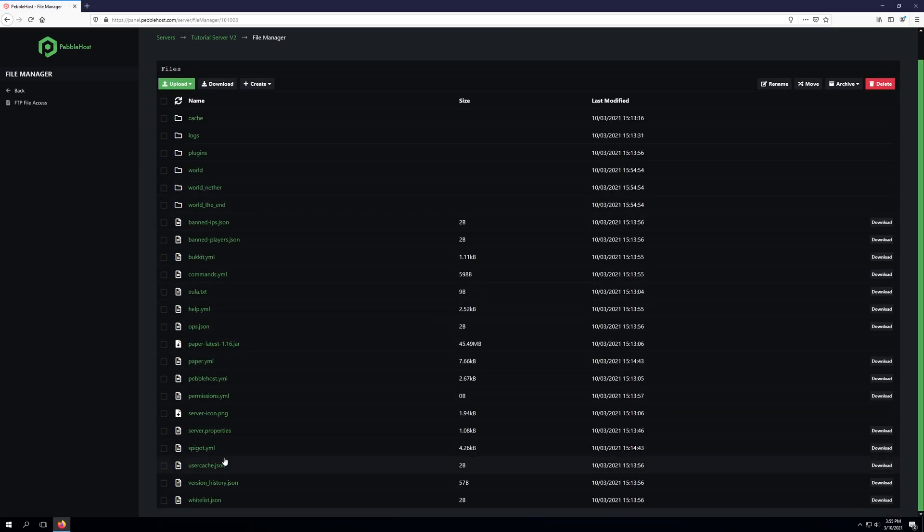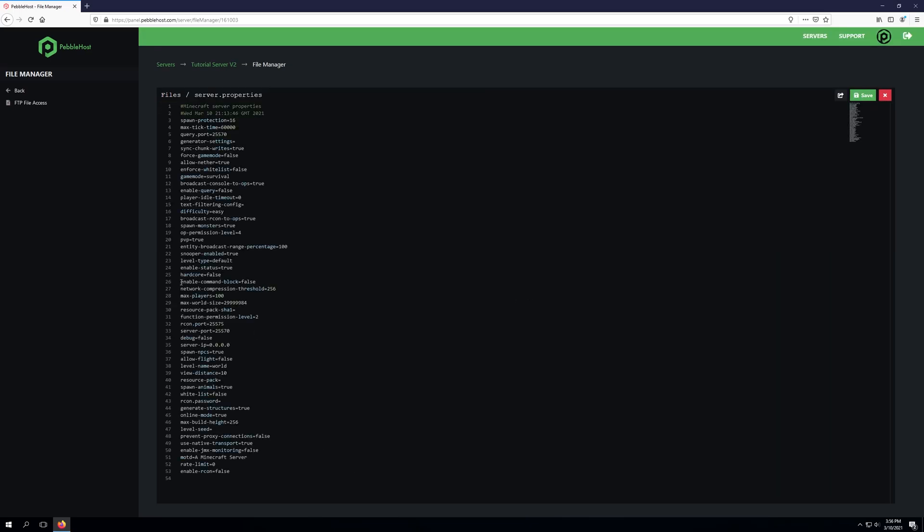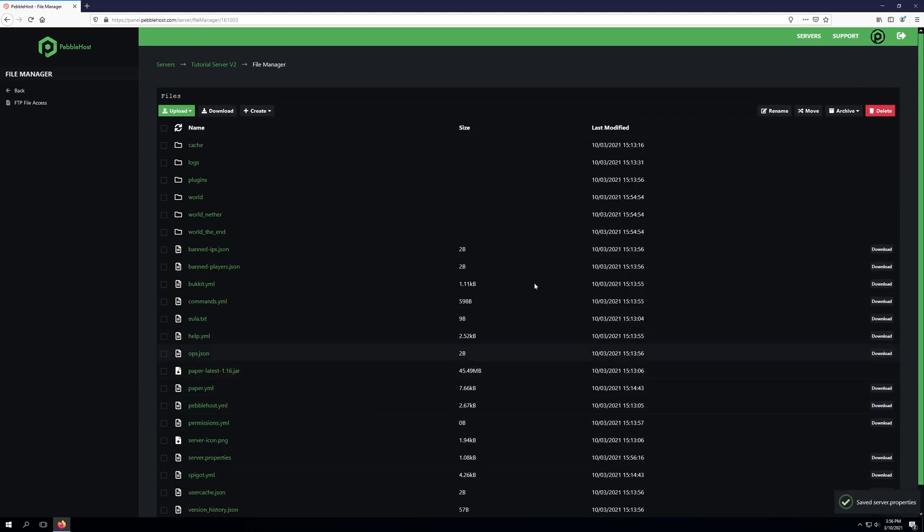Go ahead and find the server.properties file — as you can see it's located right here. We'll click this and we're going to be looking for the line that says enable-command-block equals false. You'll simply need to change this false to a true and then click save to save the file.